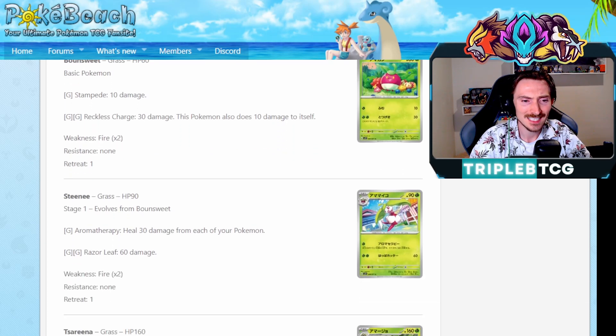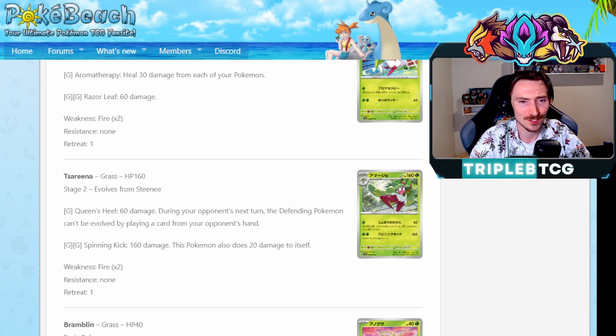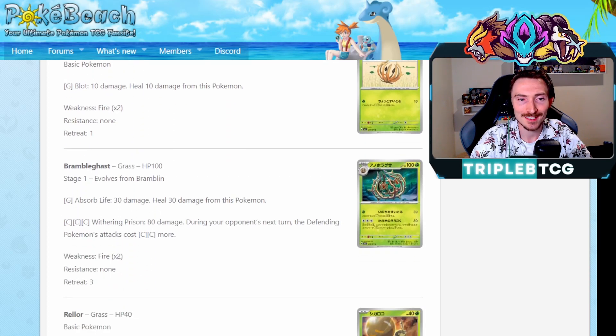Got Bounsweet, Steenee, and Tsareena. Nothing really too exciting here. Queen's Heal does 60 damage during your opponent's next turn and the defending Pokemon can't be evolved. It's getting up to a Stage 2 though, so by the time you're getting this out, they've likely evolved. Getting two Bramblin and then a Brambleghast. 80 damage during your opponent's next turn, the defending Pokemon's attacks cost two colorless more. It's kind of interesting, with the attack cost being three colorless energy. Bit of a trade-off, but we are getting that comeback energy card where if you're behind on prizes, it counts as three energy. So it could be a way to get that charged out. Also being a Stage 1 like Abomasnow, you could sneak it out with Zoroark. I could see this being like a control archetype potential.